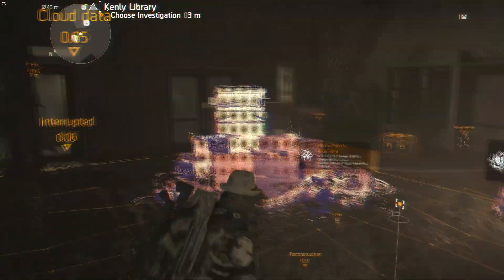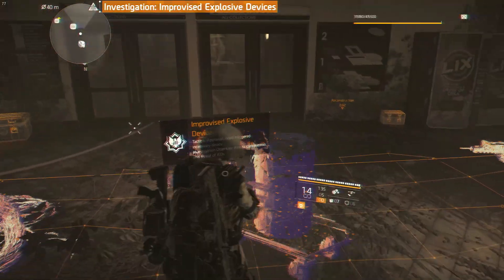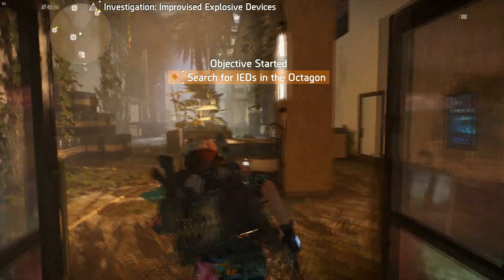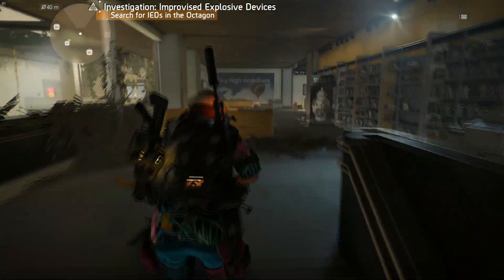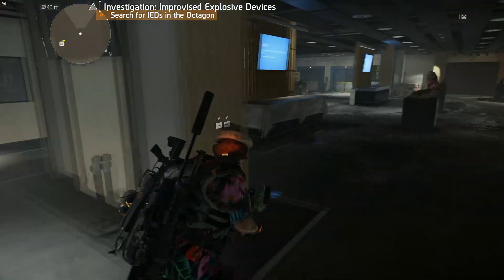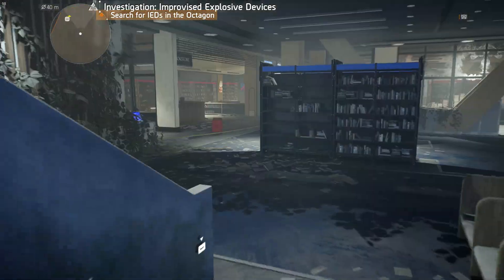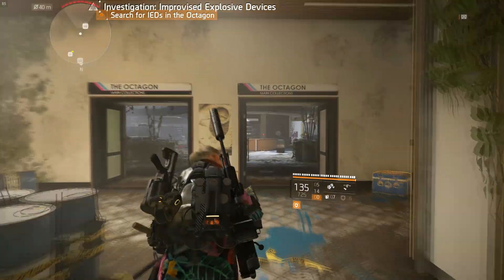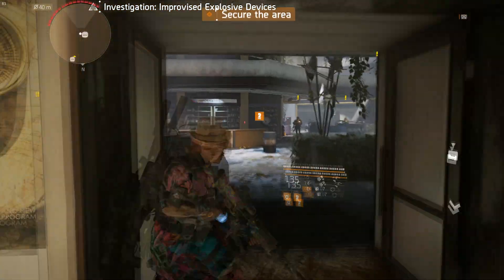For demo purposes, simply activate either one in order to open the door. The map is big and it's easy to get lost, so just go straight. This is the place — this is the Octagon, the landmark. Let me clear the mobs first and I'll show you the place.